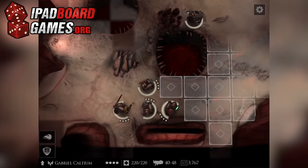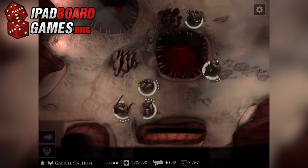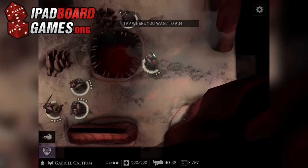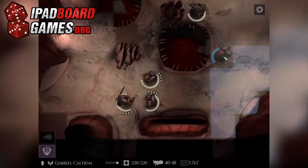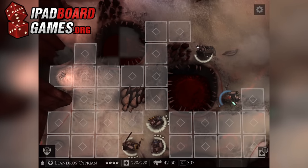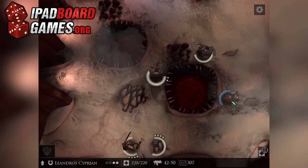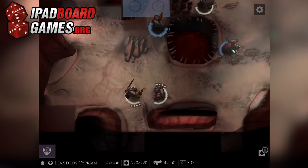The setup mirrors just about every 40k game we've ever seen. Horrific aliens have invaded human space with bloodlust in their minds, and diplomacy is not in their vocabulary. It's up to you to guide the Death Watch, an elite corps of the best Terminators the Imperium has to offer, through a series of missions designed to turn the tide of inhumanity and reclaim the cosmos. Your kill team will usually consist of five Terminators, drawn from the Space Wolf, Blood Angel, and Ultramarine factions.